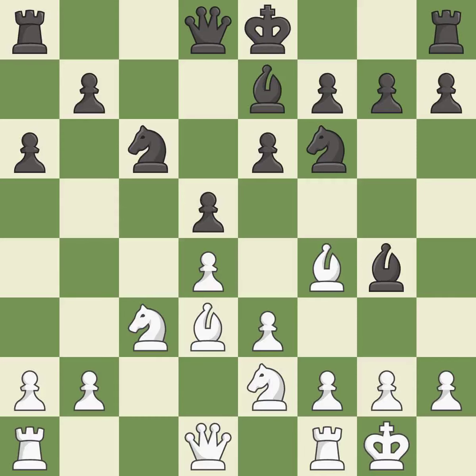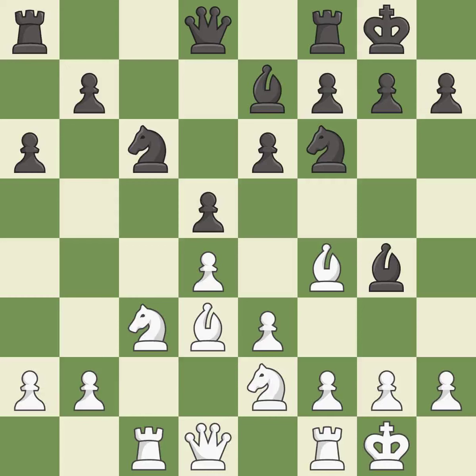This develops a bishop off its starting square, getting it into the action. This takes an open file, a common method for activating a rook. Castling develops a rook, while also moving the king to safety. Castling to the same side of the board as the opponent tends to lead to less sharp positions as compared with opposite side castling.